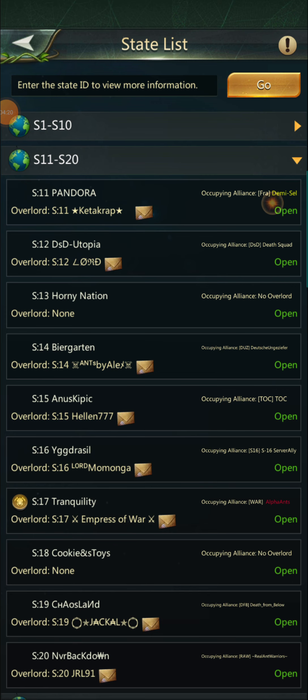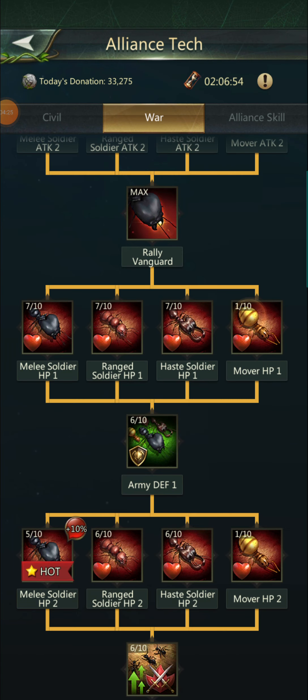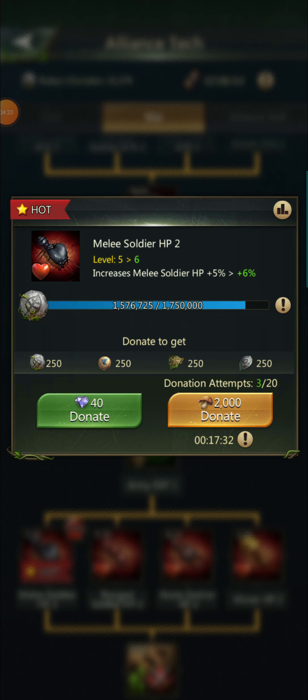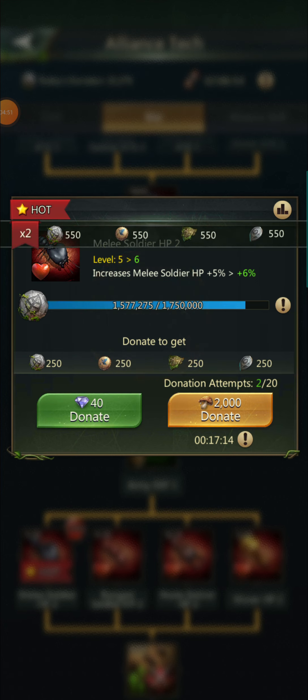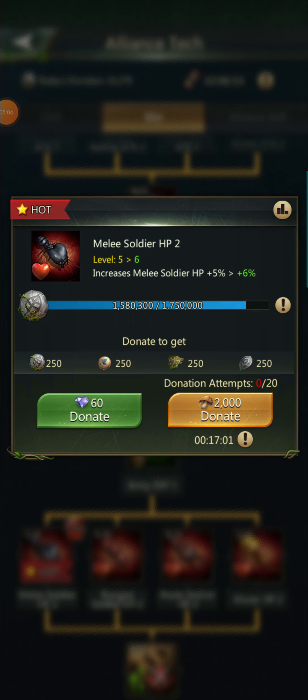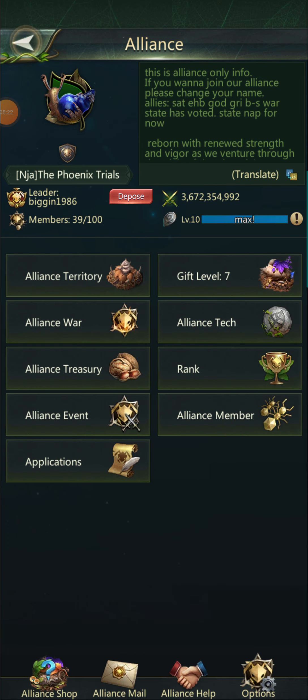Before you leave your alliance, make sure you use up all your tech donations. I currently have 4 out of 20. If this number is anything higher than zero, you will lose those donation attempts when you leave. However, while you lose the donation attempts, you keep the coins gained by donating — and those coins are what you want to spend in your next alliance too.